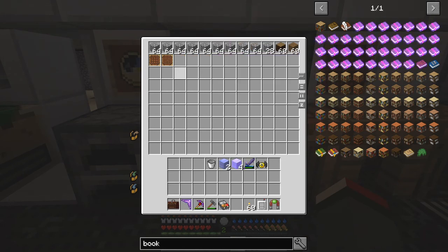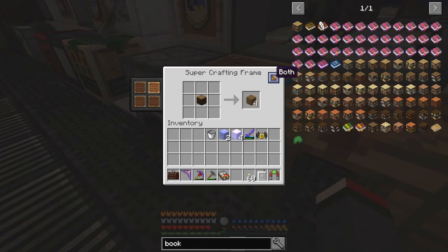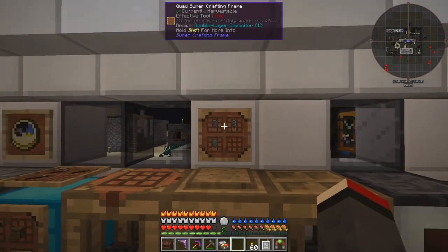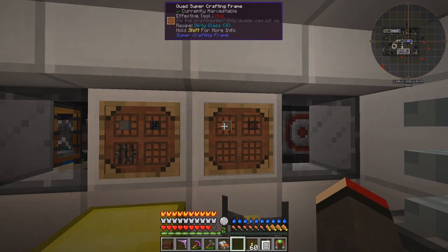When the frame is attached to a chest, it'll use the inventory of the chest. If you shift left click this again, you can see it can use inventory from the chest only, from the player, or from both. You get a nice visual picture of what you're actually trying to craft — things like this are always a bit of a pain to craft otherwise.